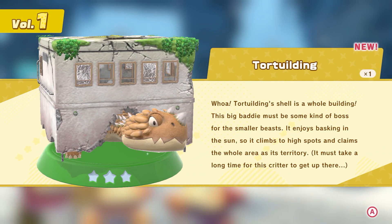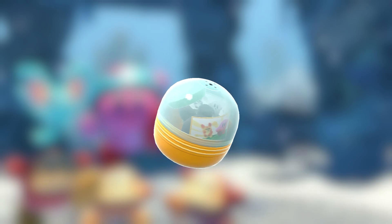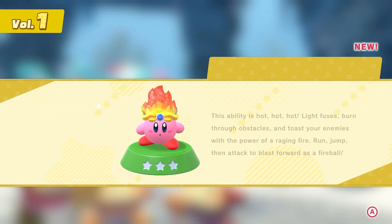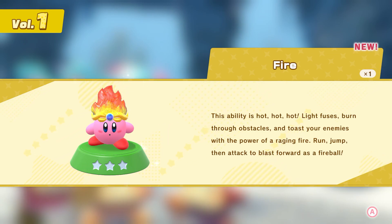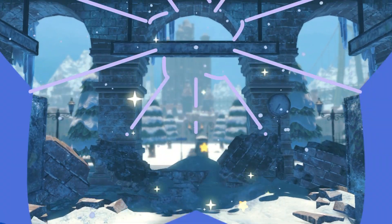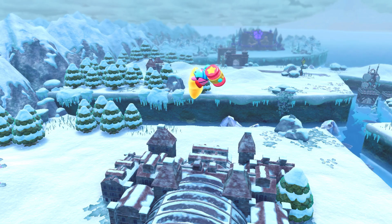Tortilding! Tortilding shells a whole building — this big baddie must be some kind of boss for smaller beasts. It enjoys basking in the sun, so it climbs to high spots and claims the whole area as its territory. Flipper. Needle — ouch! Careful with those spikes: jab enemies in place or pick them up by rolling around, then launch them all at once. This ability is hot, hot, hot! Light fuses, burn through obstacles, and toast your enemies with the power of a raging fire. You can see all the same descriptions in the weapon shop, so you only need to worry about those to get them.